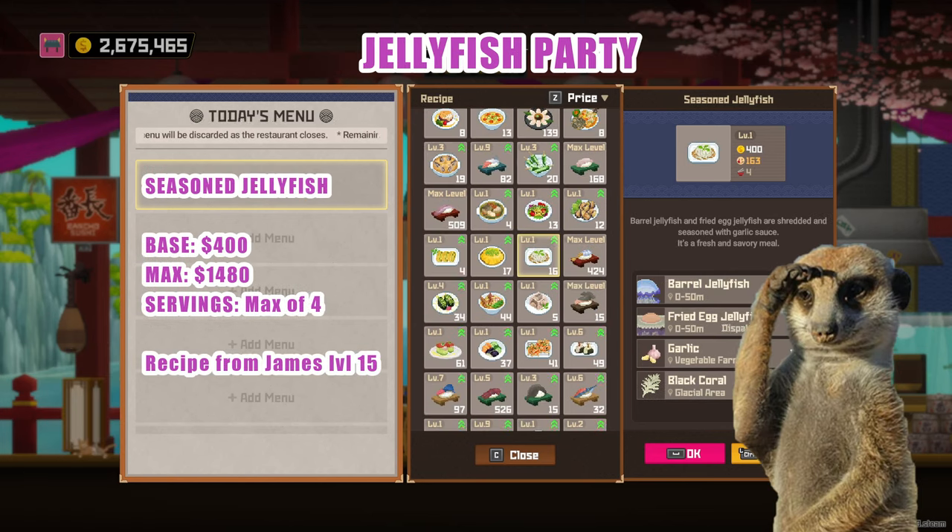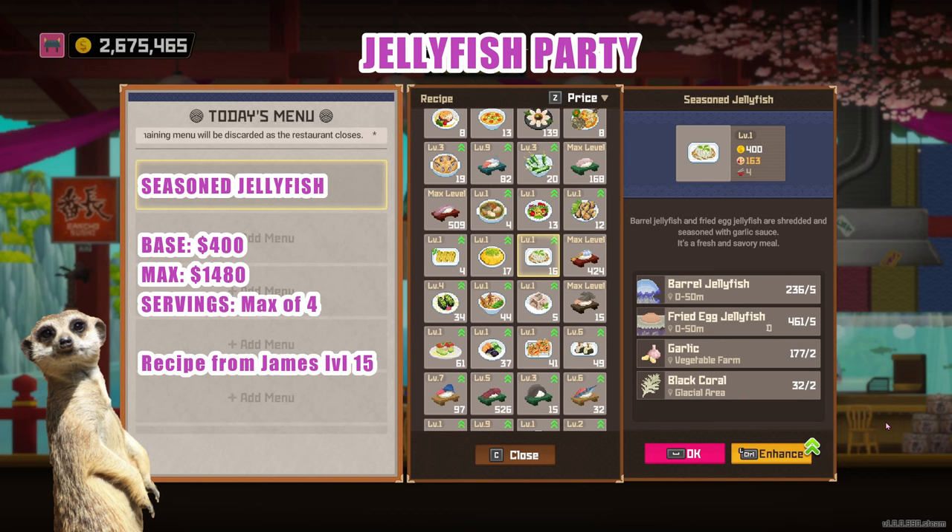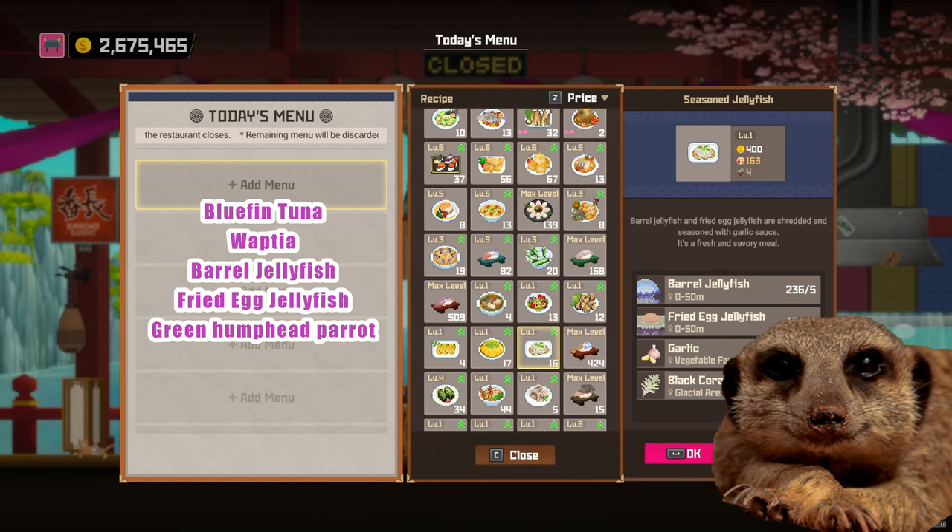Jellyfish Party — Seasoned Jellyfish. This is the most expensive jellyfish dish in game, but I cannot say it's entirely worth it as you need to hire and level James to level 15 to get this recipe. If you're alright with that, then carry on. This dish sells for a base price of 400 and a max of 1,480. Complete ingredients are barrel and fried egg jellyfish, garlic, and black coral. So for parties, you can consider adding bluefin tunas, Waptias, barrel and fried egg jellyfish, and green humphead parrotfish to your fish farms.